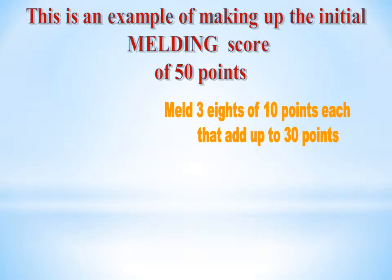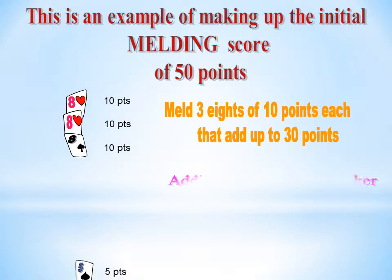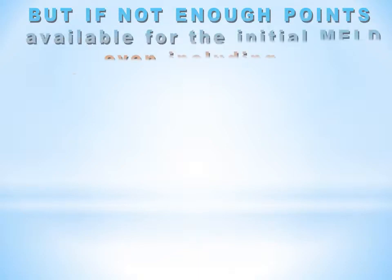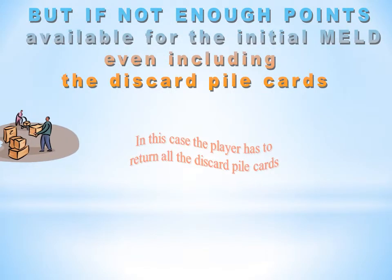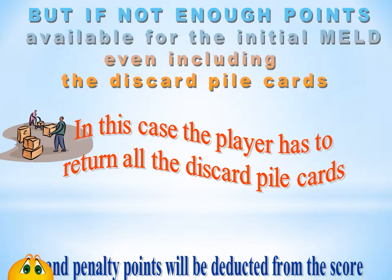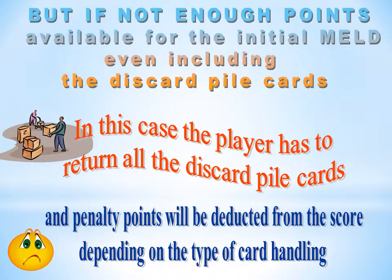This is an example of making up the initial melding score of 50 points. Meld 3 eights of 10 points each, that add up to 30 points. Adding 3 fives and a joker makes a total of 75 points, well in excess of the required 50. But if not enough points are available for the initial meld — even including the discard pile cards — the player has to return all the discard pile cards. Penalty points will be deducted depending on the type of card handling.